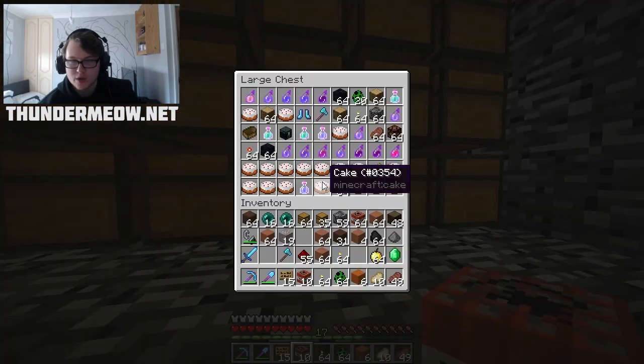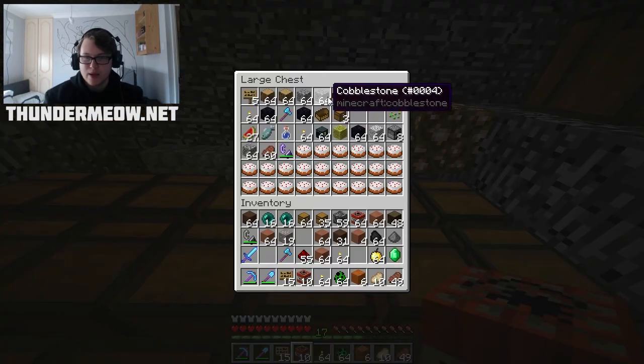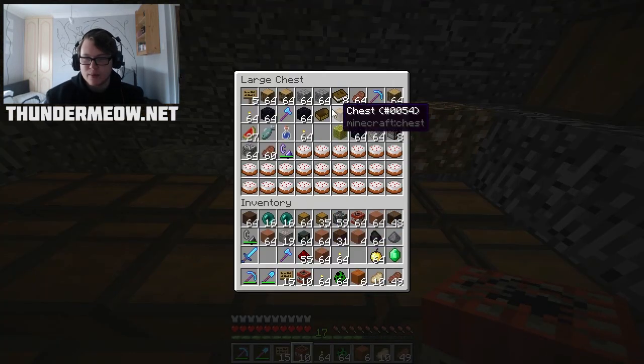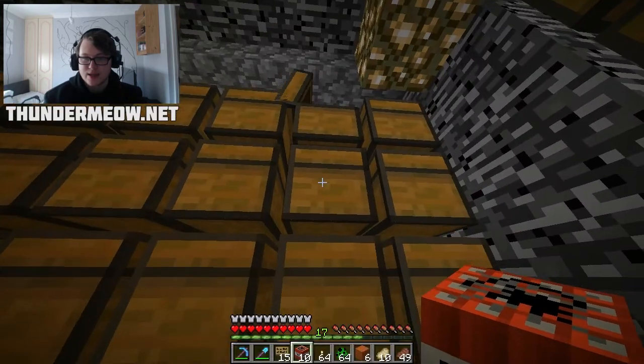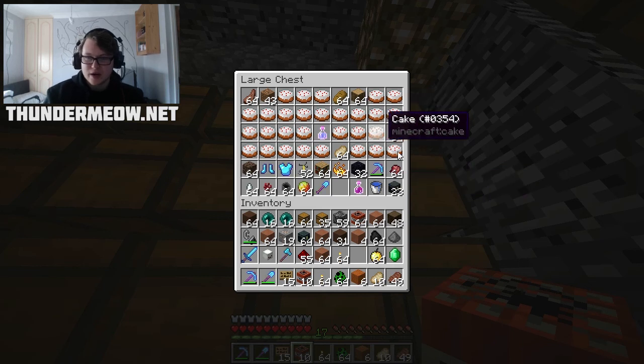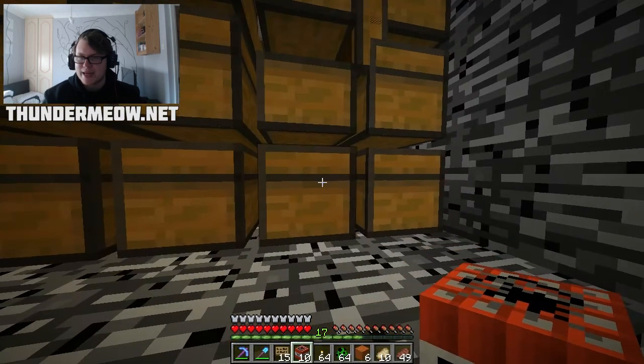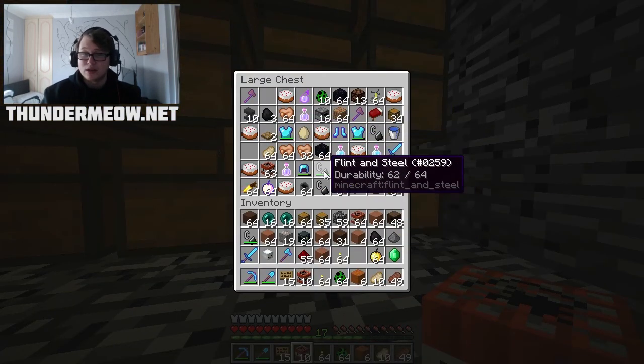This is so much stuff, it's unbelievable - imagine what they've done to get all of this. Oh man - ender chest, 64 of them! Yes please! We could set up a bank wherever we go and it just exists - it's fantastic. Bookshelves - don't really need. No more ender chests - fine with that. The trapped chests I've got are going to be amazing.